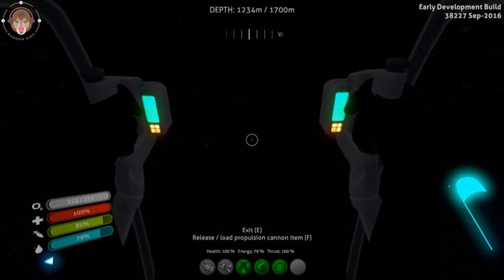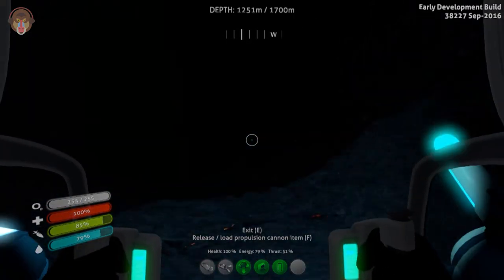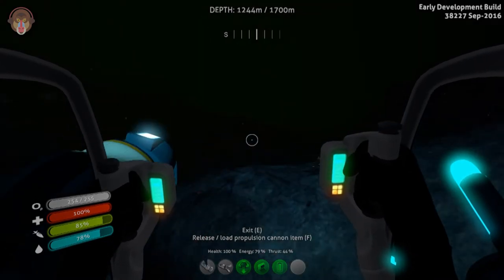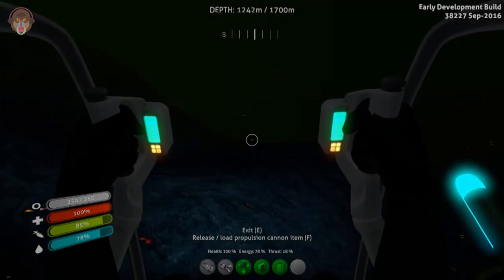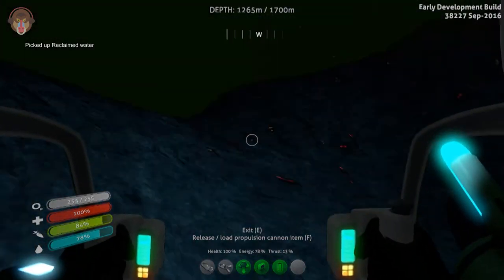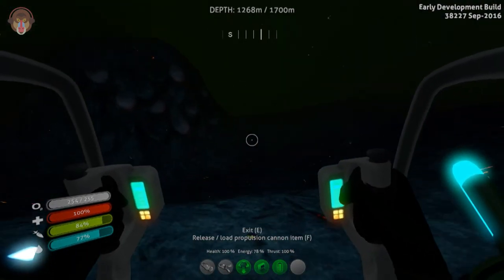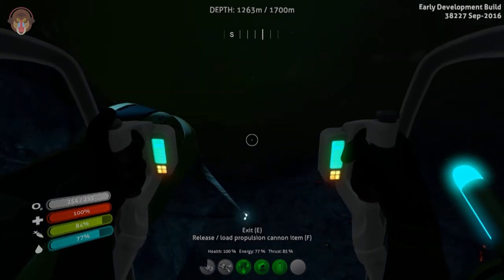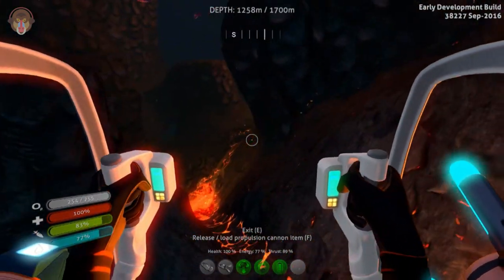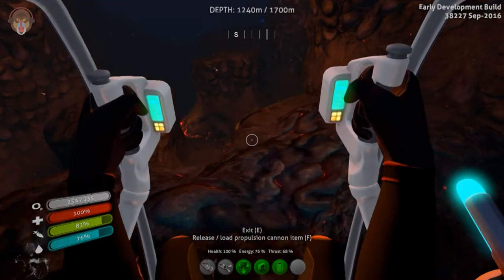Hello there peeps, welcome back to Subnautica. Today we are still exploring the inactive lava zone — quote quote inactive, active — and I think I went the wrong way last episode, but this episode we are going this direction once again and I'm trying to move as quickly as possible so that we can save some time. I am super happy because we got ourselves our first sulfur, and that means we can maybe at some point upgrade the prawn's jetpack so it can be more efficient.